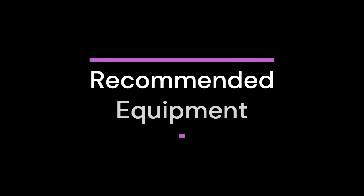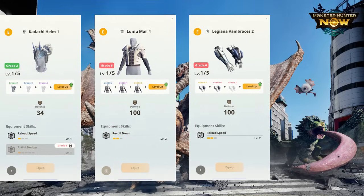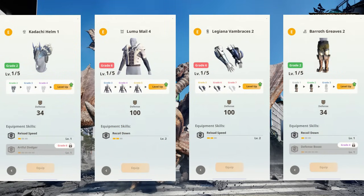The current recommended equipment list is Kodachi Helm, Paolumu Chest, Ligiana Gloves, and Baroth Boots. This would give you Recoil 3 and Reload 3.